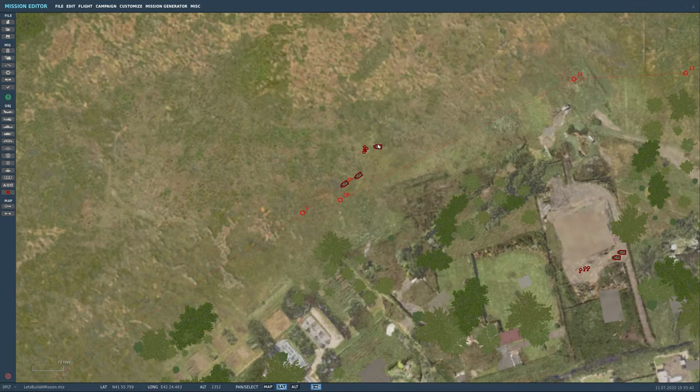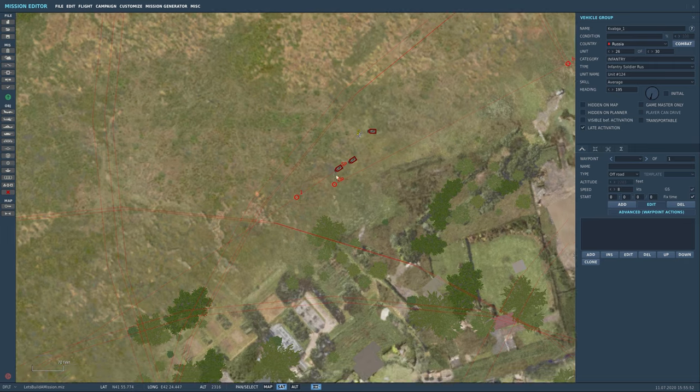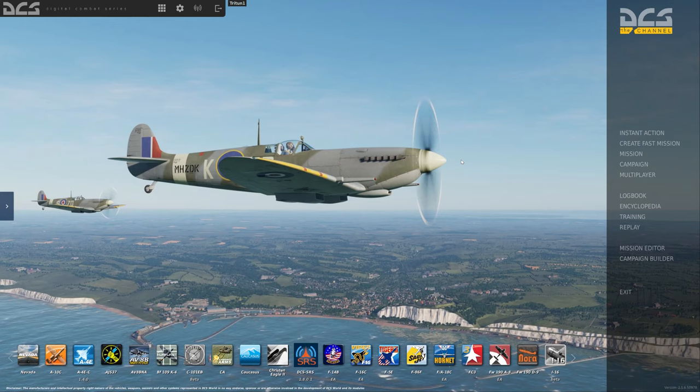Now let's set these guys all to late activation. We're going to hit each group — late activation, late activation, and our soldiers — late activation. If we were to load the map now, this whole area would be completely empty because we haven't given it a trigger to activate it. That brings us to our next phase. This video is already at 20 minutes so I'm going to cut it here. Stay tuned for the next video — it'll be out right after this one. We'll take a look at how to set up radio items and triggers. Talk to you soon.